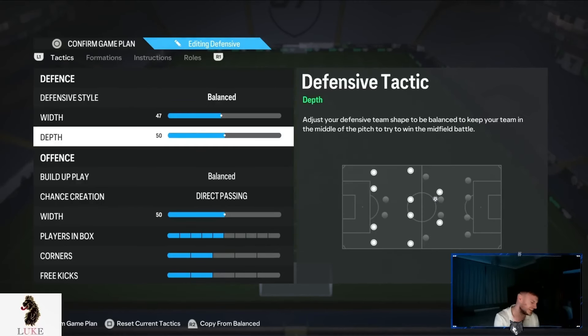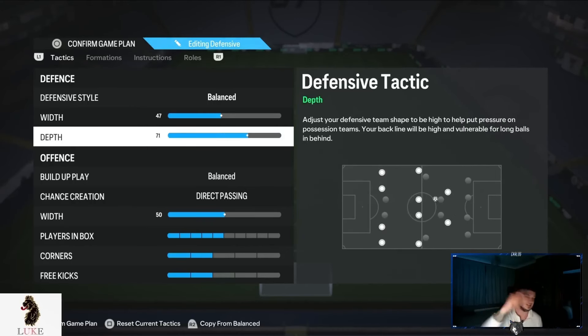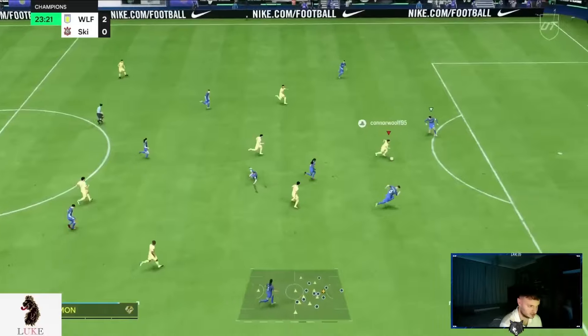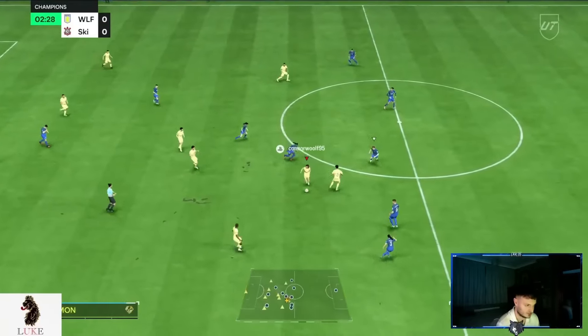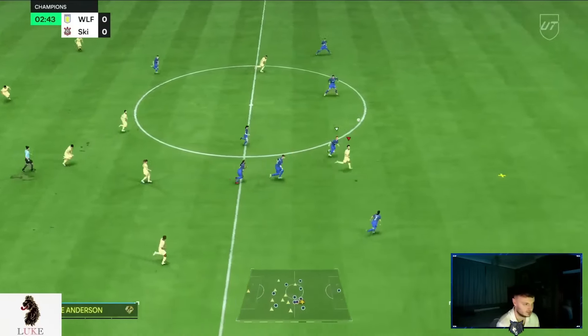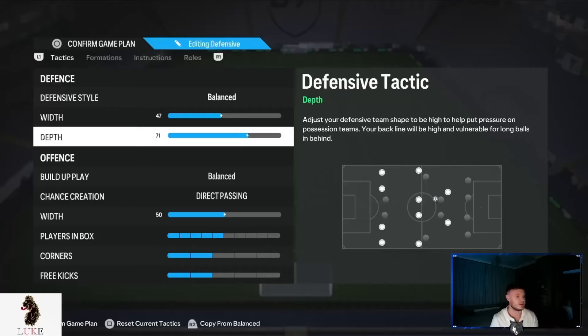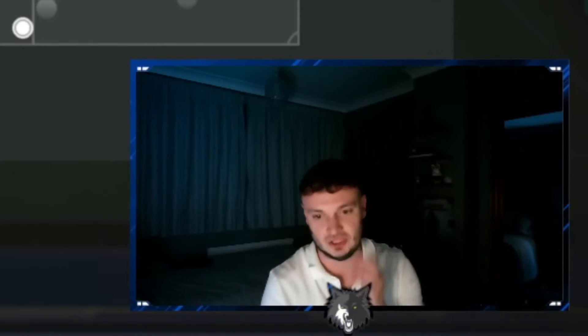The defensive depth — it is back. Like I've said in my videos for the last week, the defensive depth to end all defensive depths is back. Yes, it is 71. The 71 depth means winning the ball nice and high up the pitch. When we lose the ball, our team will automatically press and automatically offside trap up the pitch.